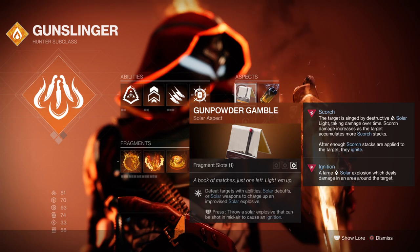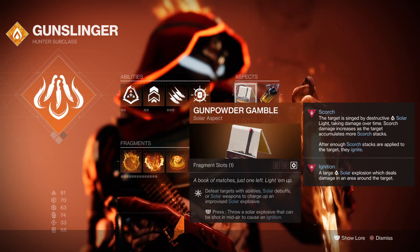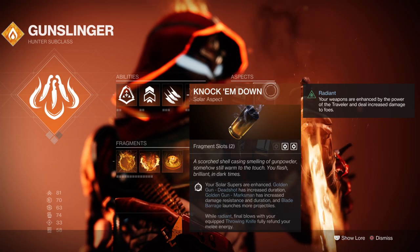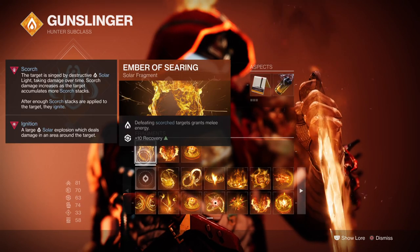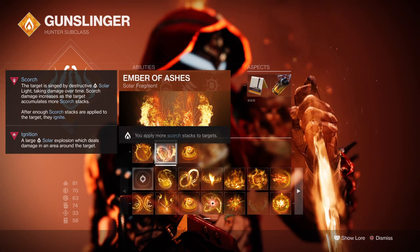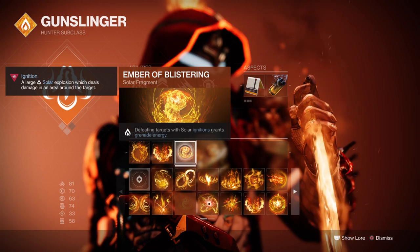For aspects, we have Gunpowder Gamble, which allows us to build up stacks to create improvised grenades with a large blast radius and damage. We also have Knock 'em Down, which allows Blade Barrage to produce more projectiles. For fragments, we have Ember of Searing — defeating scorched combatants grants melee energy — Ember of Ashes, which grants more Scorch stacks on targets, and Ember of Blistering, where defeating targets with Solar Ignition grants grenade energy.